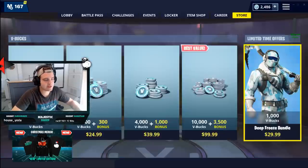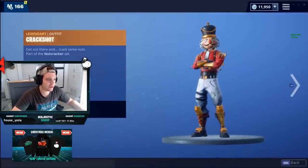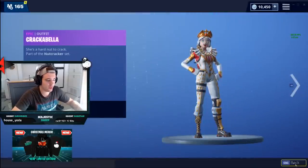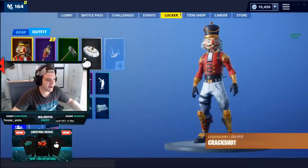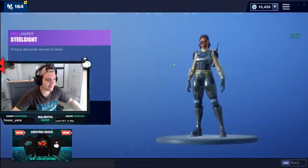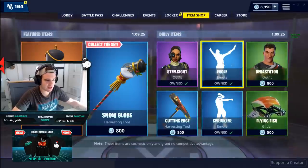I just bought 13,000 V-Bucks — boom, 13,950 because I had a few extra. The item shop updates in an hour so let's go through and buy all the skins. Right off the bat we got the Crack Shot, a dope OG skin they brought back, and gotta get the Crackabella too — it's a new one. I've been wanting the Crackabella's back bling on the Crack Shot. We also got the Steel Sight — I don't even like this skin, it's super dumb, but gotta buy every skin.